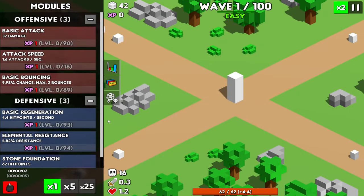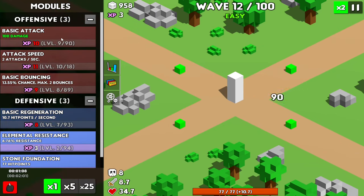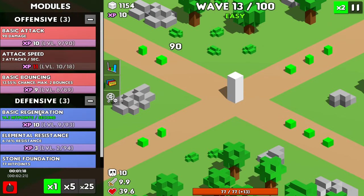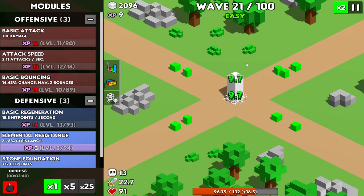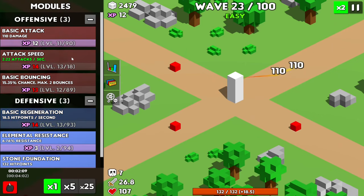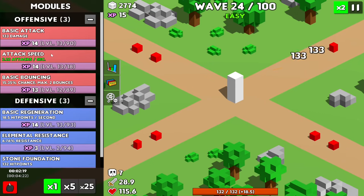Welcome to wave 10 in this run. Here comes the boss, and there goes the boss — that was quick! Let's just dump all the points we can get into damage and get that rapidly leveled up. I should also probably start investing in attack speed, or maybe start on regeneration since they're getting worryingly close to the point where they can just kill the tower pretty quickly. And there goes the wave 20 boss. Let's start working on basic bouncing so that can go up quite a bit and take out all these enemies pretty quickly. Let's start ramping up the damage again — that's what I need so I can keep one-shotting these enemies. So far that's what we seem to be doing pretty well.